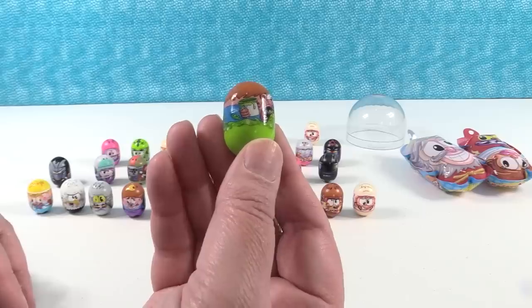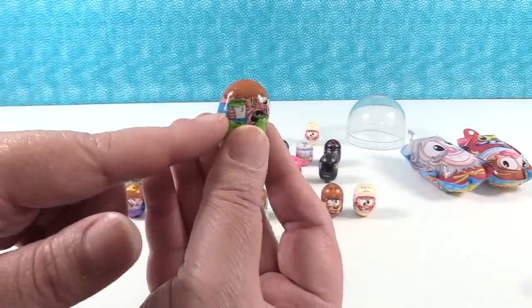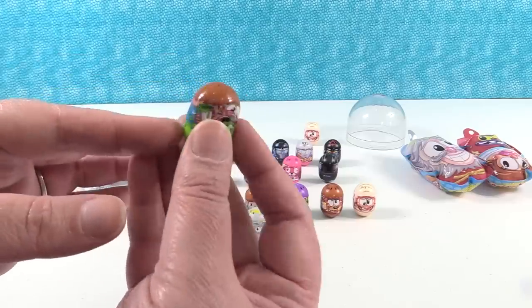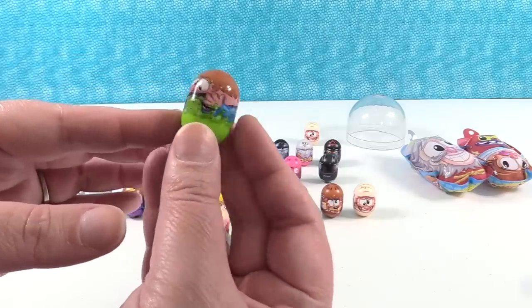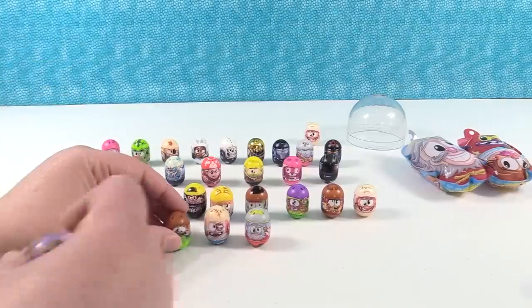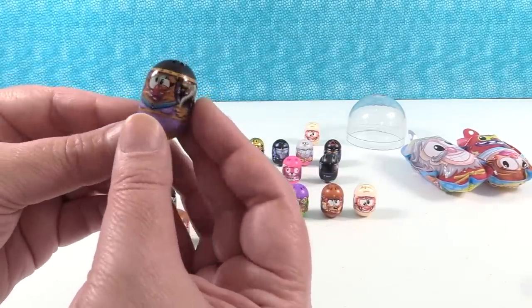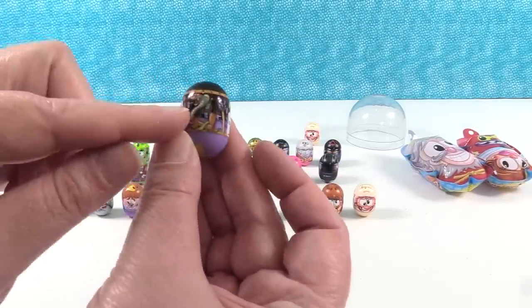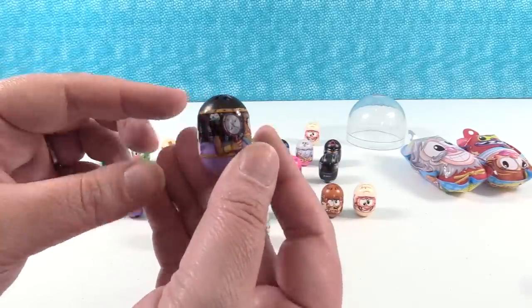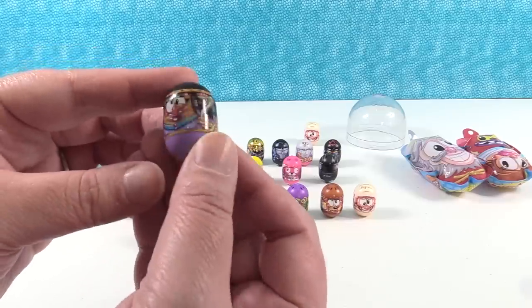Next up, we have this guy — he looks like he's throwing up, but this looks like he's got a paint can. The Barfing Mighty Bean. That's really gross too. And last but not least, we have this one — oh, is this like Cleopatra? I think it is. There's a snake and a mirror. Cleopatra Mighty Bean — I like that one, it's really cool.